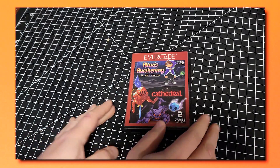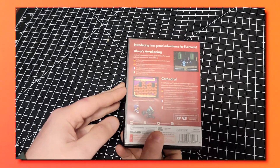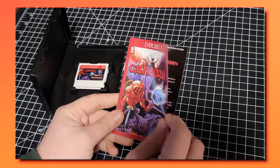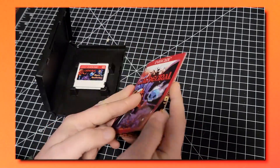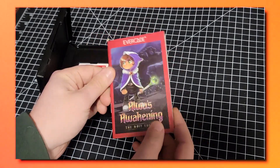As with every Evercade release, the cartridge comes in a clamshell case along with a full-color manual. There are no bonus items included here, but the manual is designed so it looks like it's for one game, but if you flip it over you'll see the manual for the other game.